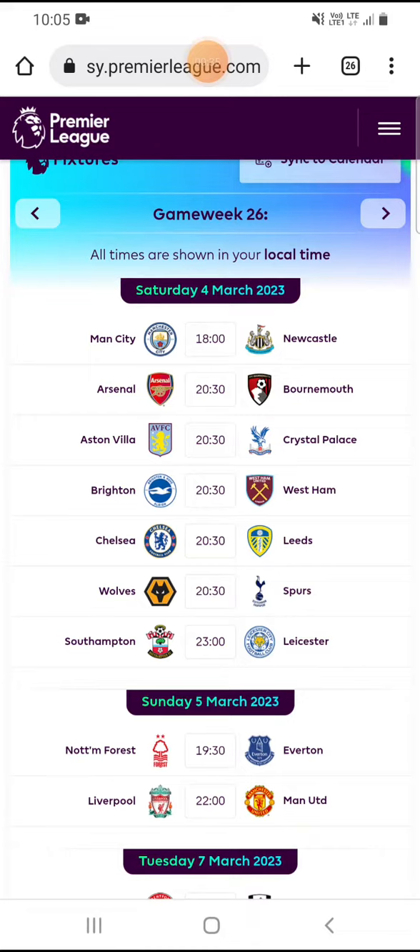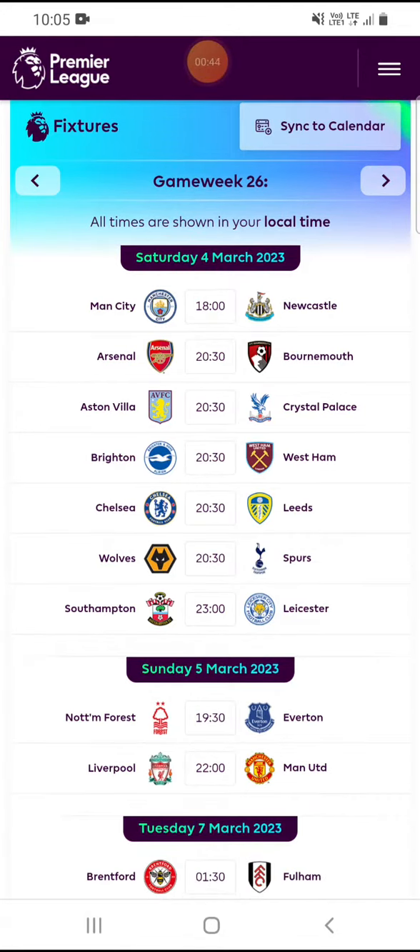The next match is Aston Villa versus Crystal Palace — I would suggest to avoid players from both teams. The next match is Brighton versus West Ham. You should get players from both teams; their defenders are a good choice for this game week as they have a high chance of getting clean sheets.